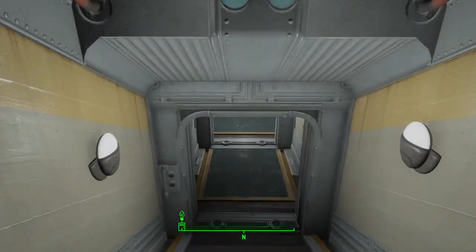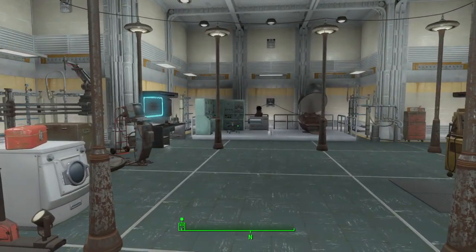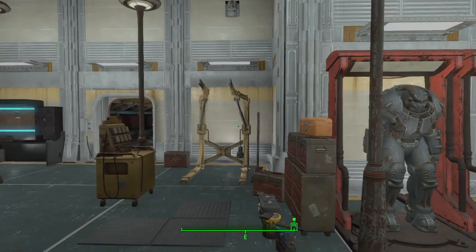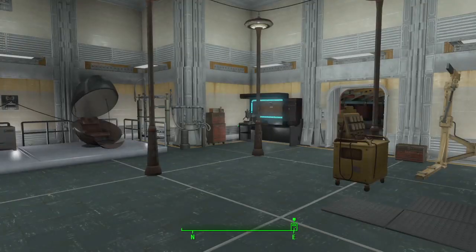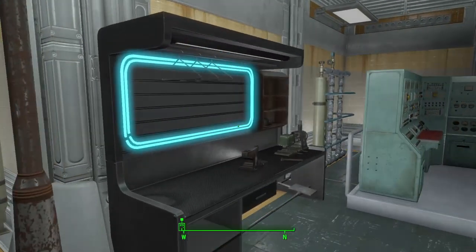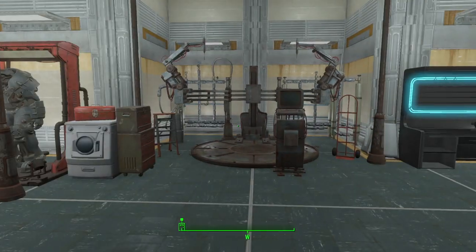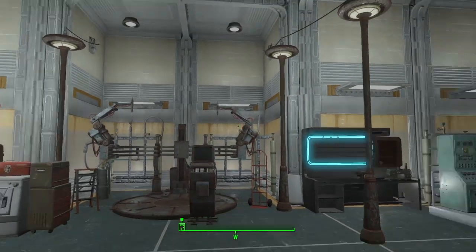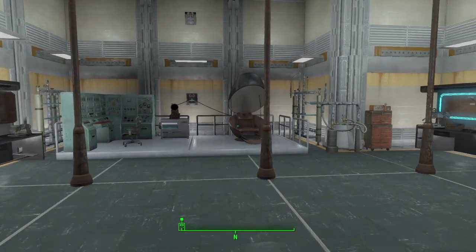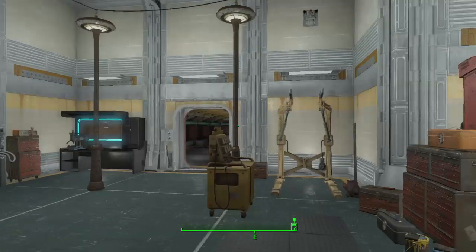When we go down to this bit we've got our power armor displays for the settlers to use in case we get a big raid. There's a power armor bench to work on and repair the armor. There's also a weapons workbench and an armor workbench — these are from the Neon Flats creation club, giving another option rather than the distressed ones. Then there's our robot manufacturer station if we want to build any robots. If we want to do any VR building we'd go into the VR pod — a creation club item that lets you enter a new world where you can build stuff, but I'll leave that for another video.